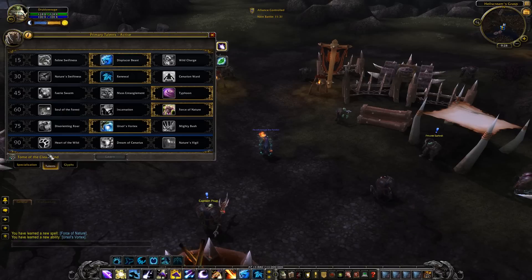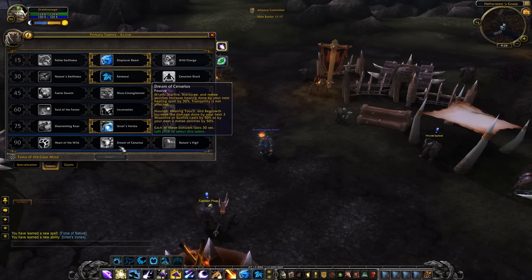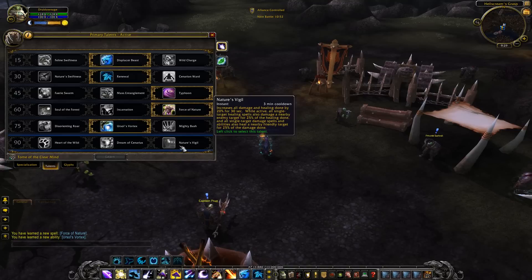For the level 90 talents, even though we can't try these out, we'll go over them. Heart of the Wild provides extra buffs for everything. Incarnation increases healing done by abilities and also increases damage done for a few abilities, and it lasts for 30 seconds — that's pretty epic.